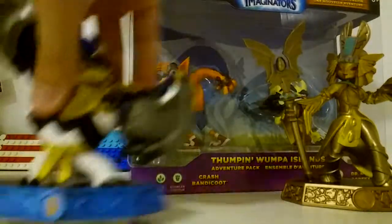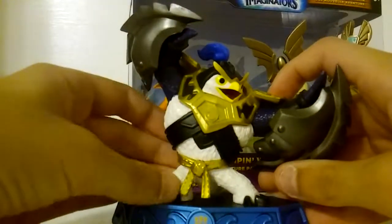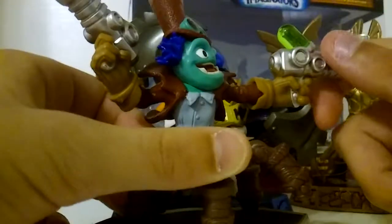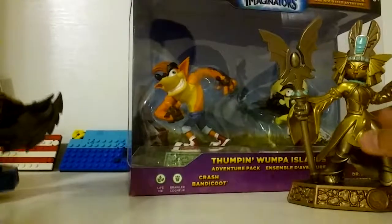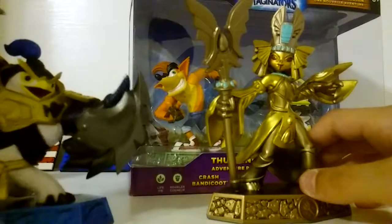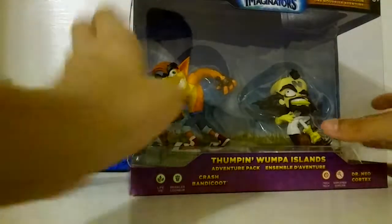Dr. Crankcase is here. Kingpin is very heavy and muscular with iron sharpie-type things and nice slashing - he's a brawler class. Dr. Crankcase - I think they call it an animal class because he's got this gun aiming thing. Golden Queen is an earth element and sorcerer class, and Kingpin is a water element brawler class.